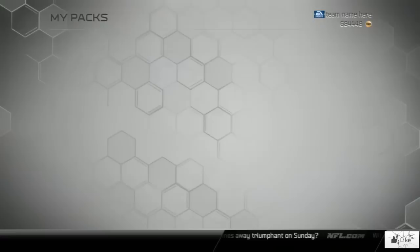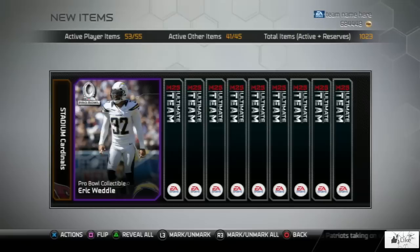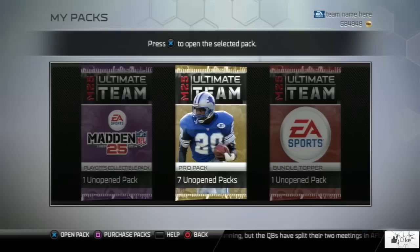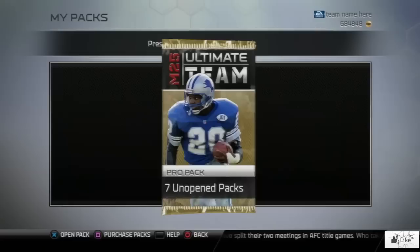I have a couple friends opening packs for these cards, so hopefully when I get done seeing what's in my packs I'll go over to their Skype call. Maybe guys like Ryan and Josh have pulled the Keenan Allen card — we're just going to have to see. There's Eric Weddle's Pro Bowl, I'll take that. We got Geno Atkins' rookie card, Nick Novak, Randall Cobb, playbook, and Desmond Trufant. So that was an alright pack. Looks like we're down to seven packs — hopefully these things are going to heat up for me.